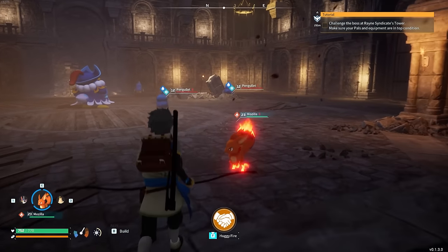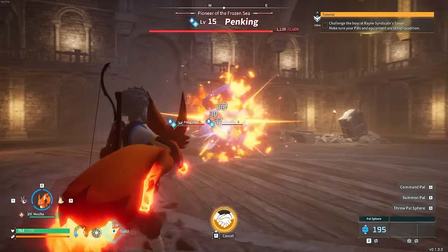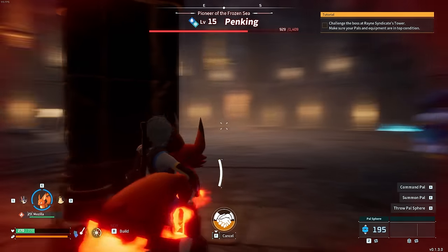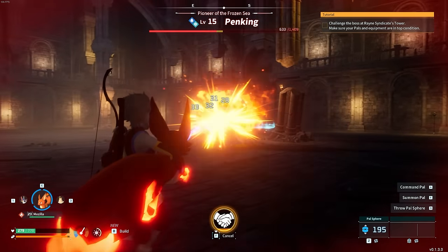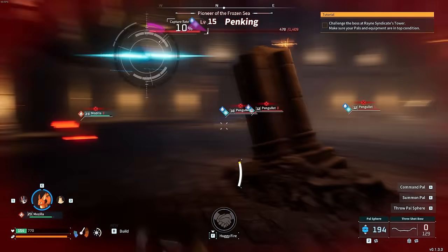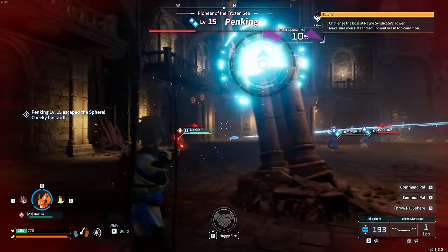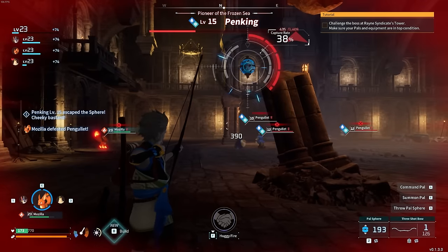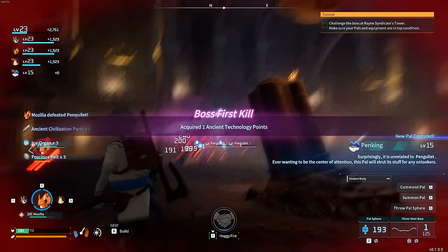I want to start the fight with Mozilla if I can, because there are some weaker adds in here. Good flamethrower damage onto Pen King right at the start, but I took a really big hit too. We have a chance of actually just sniping him if we are lucky, throwing out our ball right now. Mozilla's doing good damage off to the side. We caught that guy in like 30 seconds flat! Look at that! And we got some PAL fluids out of this — those are becoming way more valuable.